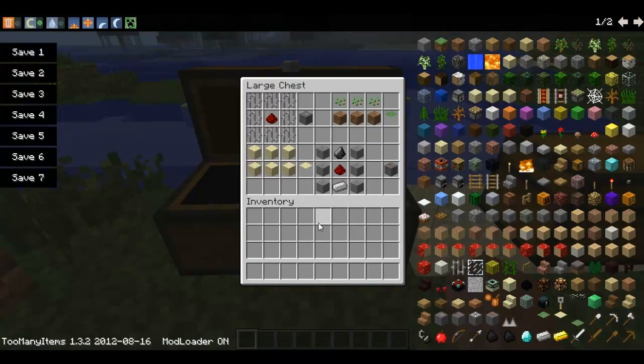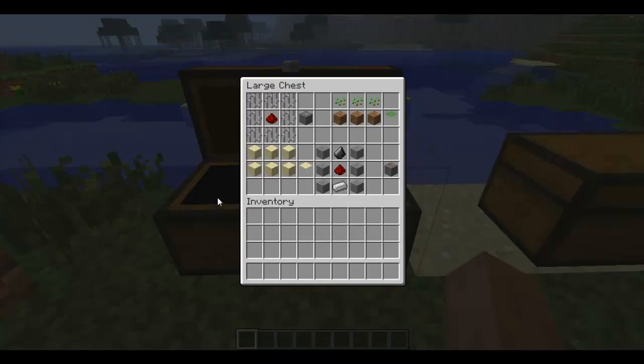This mod basically adds a lot of traps into the game. For example, the cage hunting trap, fake grass covering, fake sand covering — this is sandstone and this is sand.